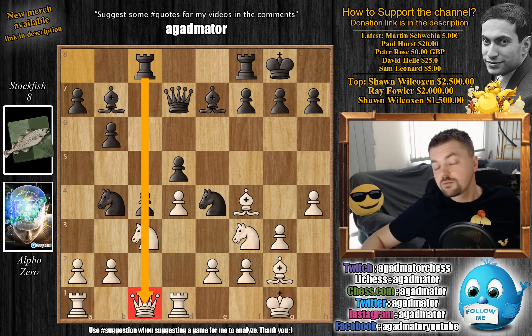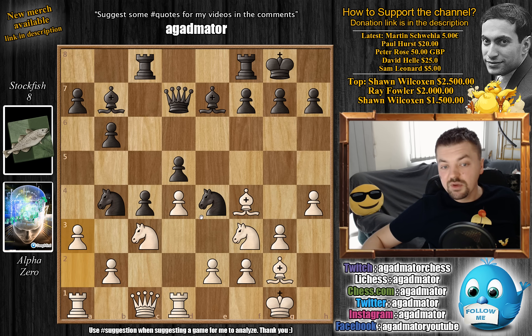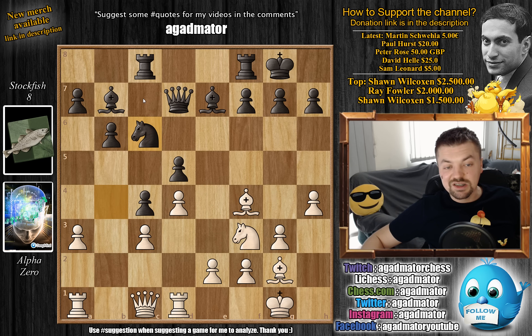Rook a to c8 - Stockfish keeps developing. At some point white might decide to challenge black's c4 pawn with b3, and having a rook on c8 is always very nice. We have a3 attacking the knight. Knight captures on c3, b captures on c3, and now comes knight back to c6. So here we have a case of white's c3 pawn being weak, but also black's d5 pawn is very weak. It will be interesting to see how each side deals with their respective weakness.